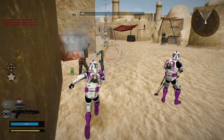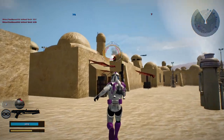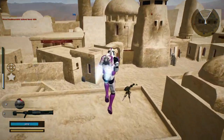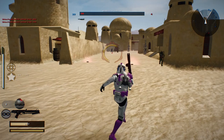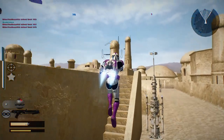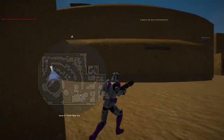They call him Jango Fett even though he's not Jango Fett. Where are the rest of them going to be? Oh, well — there's one of them. Let's reload and shoot them down. All right, there's one left. Hostile reinforcements are being depleted. He's not over here — where is he? That's another command post under Republic control. Oh, there he is!